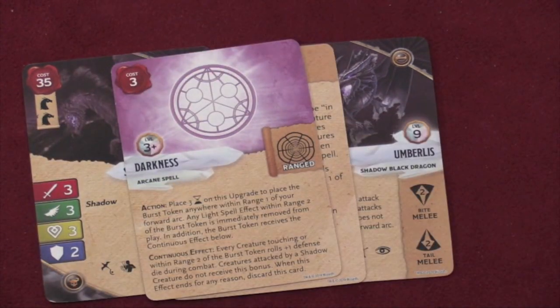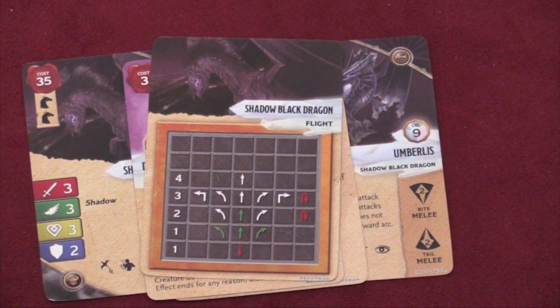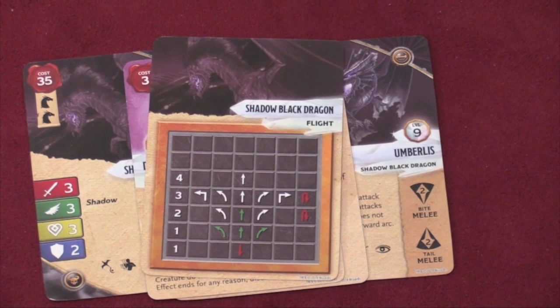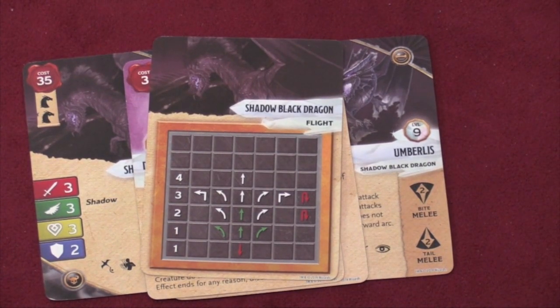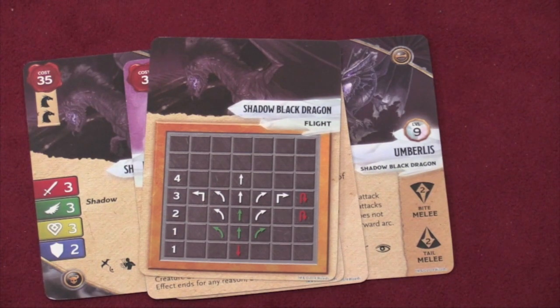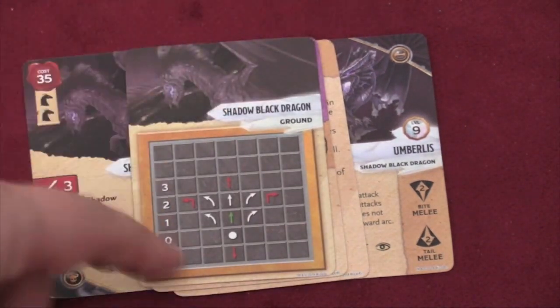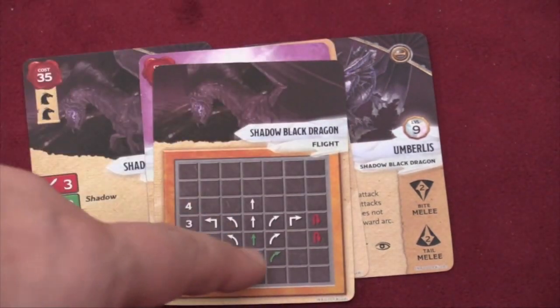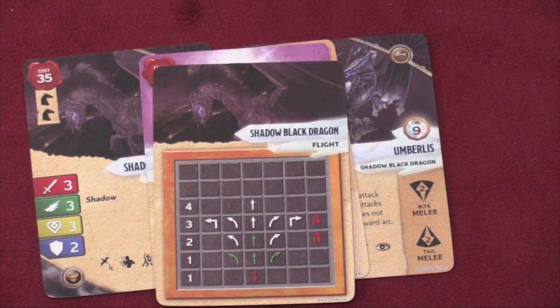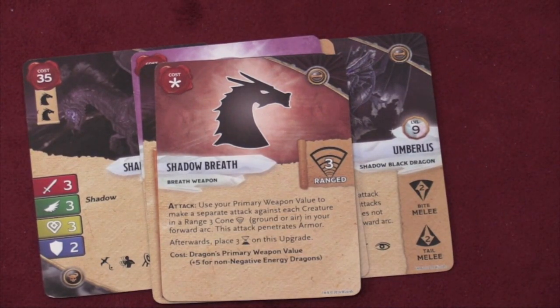You even have a spell where you can put darkness out on the board. Looking at the shadow black dragon's flight, he is the most maneuverable, in my opinion, of all the dragons. He can turn around at speeds two and three. He's not as fast as some of the other dragons, but even on the ground he can move okay — he can just curve very well. He comes with the obligatory shadow breath, which ignores armor. Very useful.